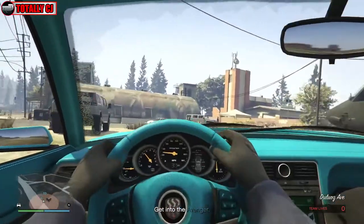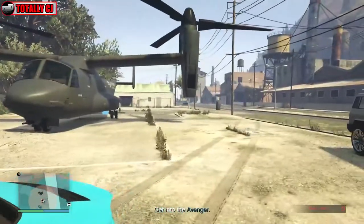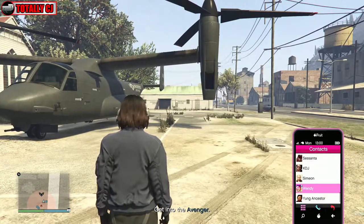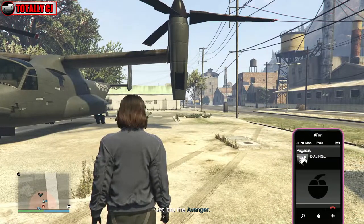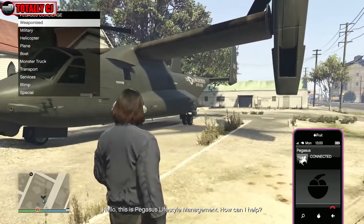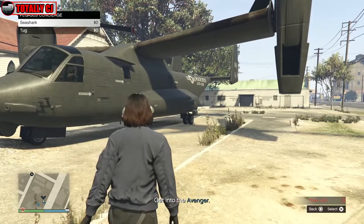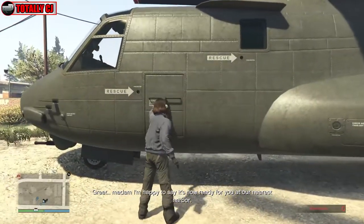The person that is on the air support needs to call Pegasus before they get into the Avenger. As you can see in the footage, I'm calling Pegasus right now. Once you call Pegasus, go into Boats, click the Sea Shark, select the Sea Shark, and then get into the Avenger.